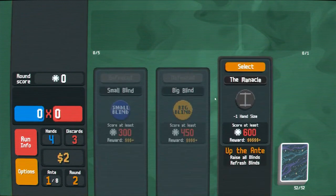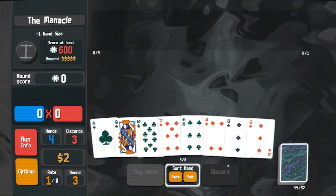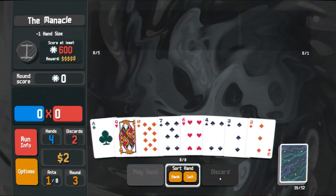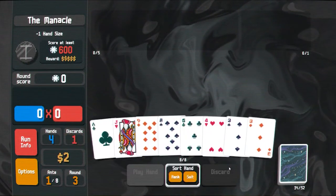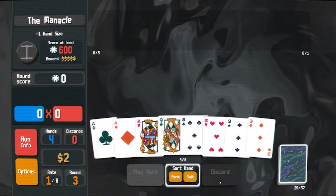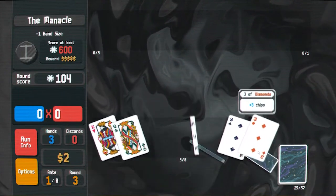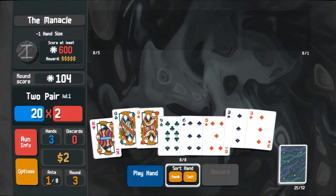I don't think either of those help us much. Minus one hand size — jokes on you, I already had plus one hand size anyway. That is pretty bad. Like, really not getting our chair. I guess we'll play aces and fives, two pair. There's the other five we needed. I think I'm gonna die here.